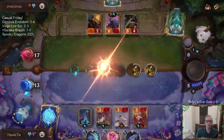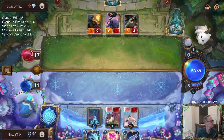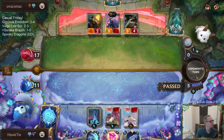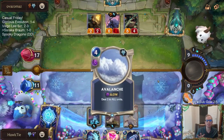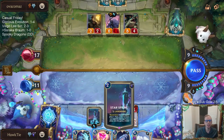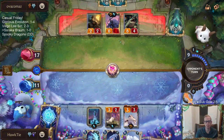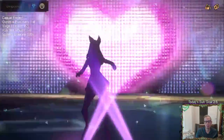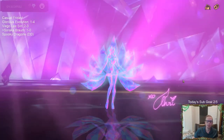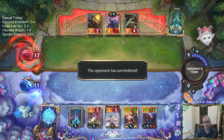Nexus healing doesn't count towards Star Spring - it has to be healing allies. Even if 4 of the 6 went to Soraka, I could keep her alive and they'd be dead with the Starspring. But I still have a 10-10 Soraka and 10-10 Braum - we're still good.